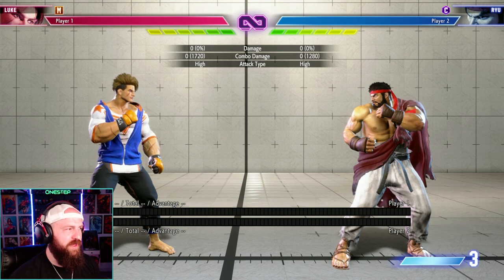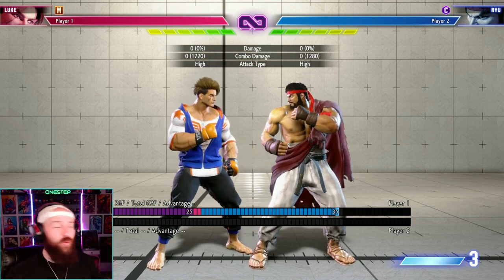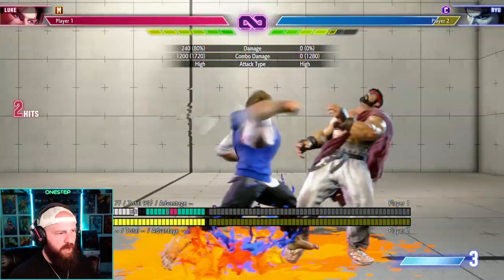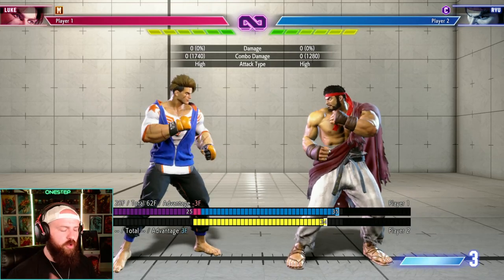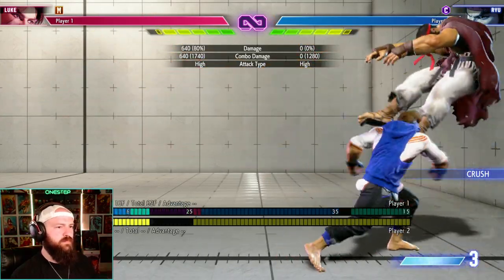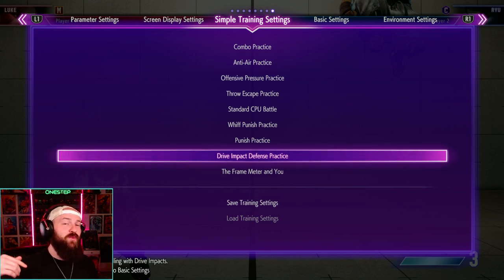Next is Drive Impact — the move where your character is surrounded by their paint color as they go in for a strong hit. Drive Impact lets you go through your opponent's attacks, and if it connects you get a free combo. Even if your opponent is blocking, they'll be pushed back. In the corner, they get a wall slump giving you another free combo. If you react fast enough — you have about 25 to 30 frames — your own Drive Impact will beat your opponent's Drive Impact, punishing them.